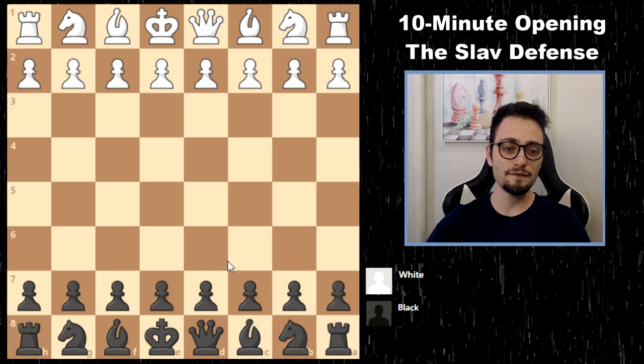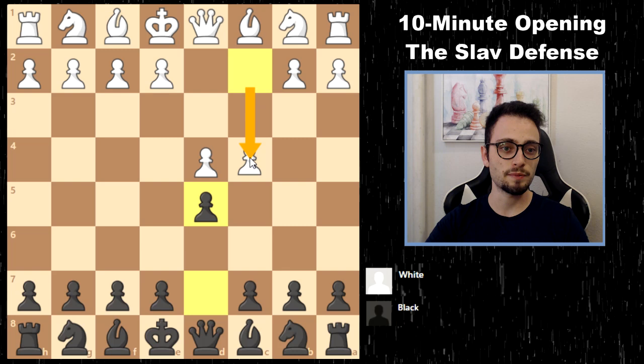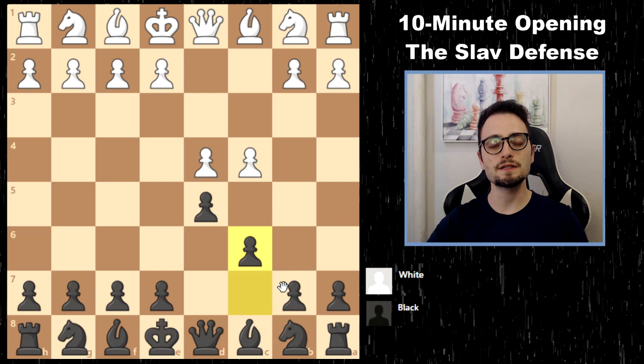The Slav Defense is essentially the d5-c6 setup against everything. In particular, we'll start out with d4-d5, then white plays the Queen's Gambit, and you respond with c6. I want to give you a breakdown of how to play this system and its general ideas.